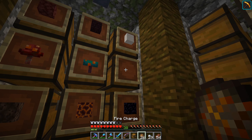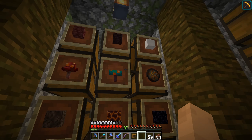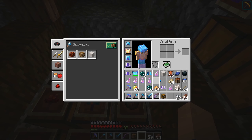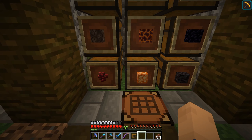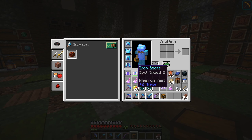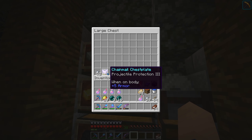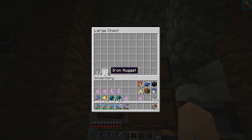We have heaps of this fire charge. I'm pretty sure the fire charge is used to make fireworks for elytra, so you can fly the elytra - that's pretty cool. A ton of iron, glowstone, and then just our gear. I'll swap this out and we'll put that back on as well - this can be our armor chest.